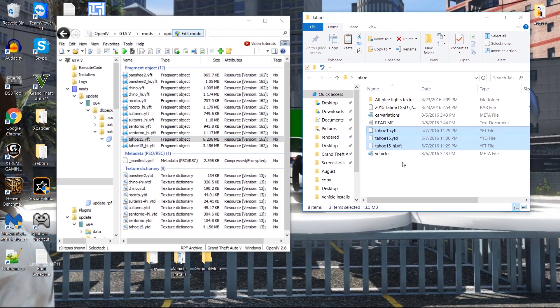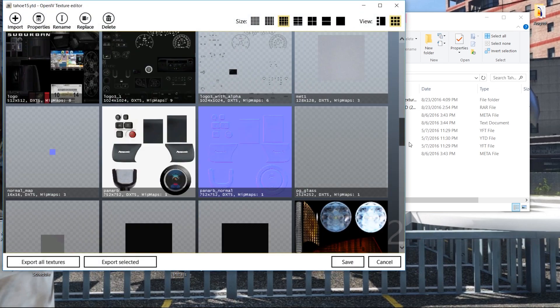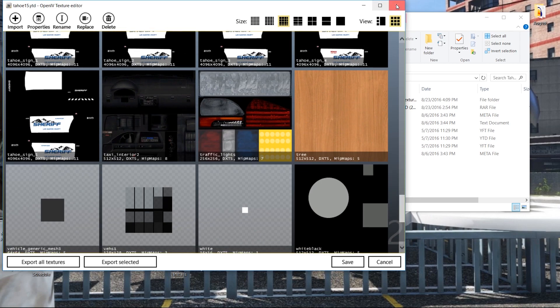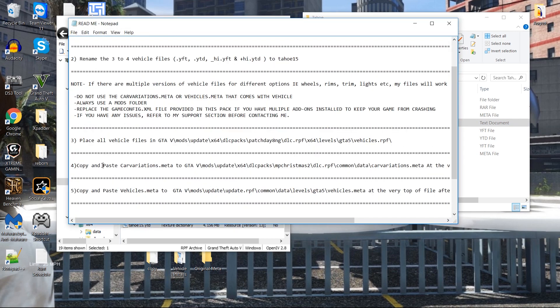What's nice about this particular way that Runt does this is that if everything is in patch day 9, you know exactly where to go. If you need to change a skin, you go right to the ytd, hit edit, and it brings up the texture library where you can change out the skin, the lights, anything like that. Now that we have it in here, we need to go to our second step in the readme, which is the car variations.